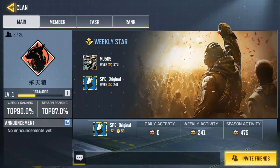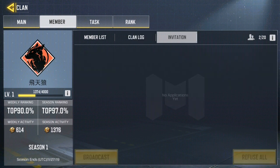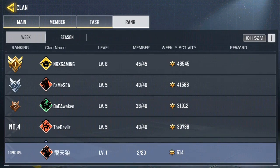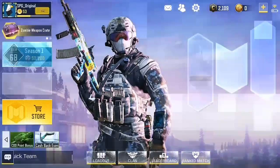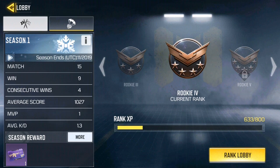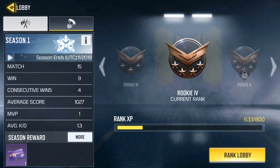You can see your clan here — including daily activities, weekly, and season progress — and all the clan members. You can exit, check clan lock, and view invitations. There are clan tasks and a ranking system; I'm in the top 90 percent, which is actually quite good. You can also view the season leaderboard for ring match and see season rewards for both multiplayer and battle royale.